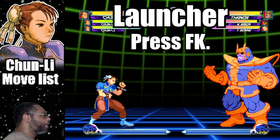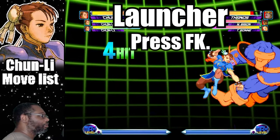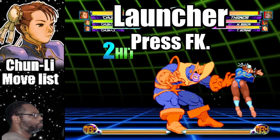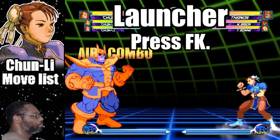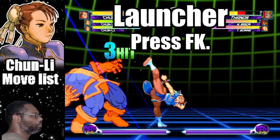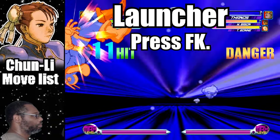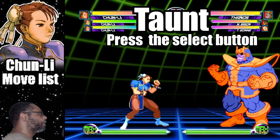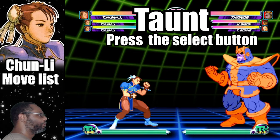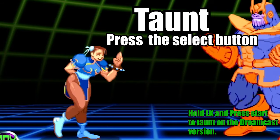Chun-Li has one launcher in the game. Press fierce kick for the standard launcher. You can do Chun-Li's taunt by pressing the select button. Alternatively, hold light kick and press start if you're playing the Dreamcast version.